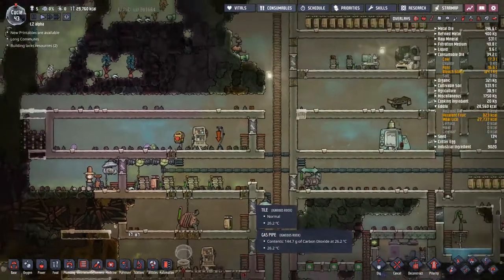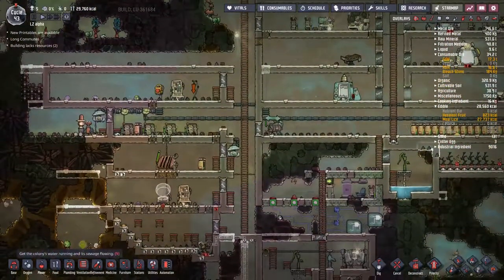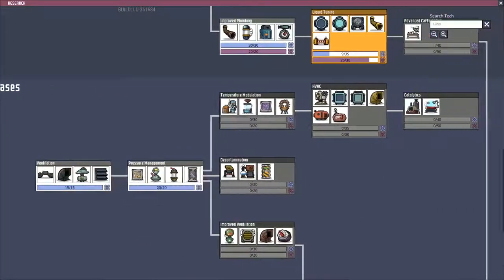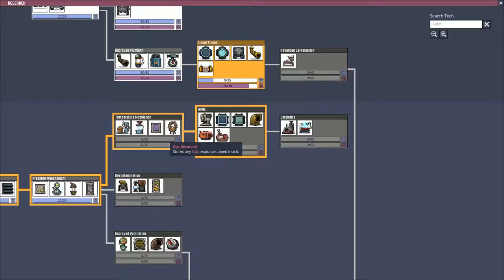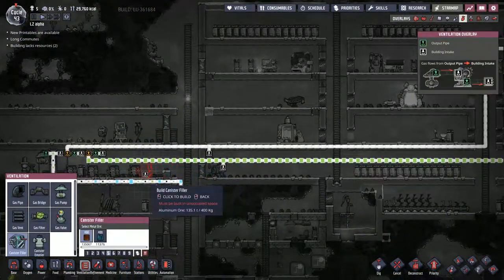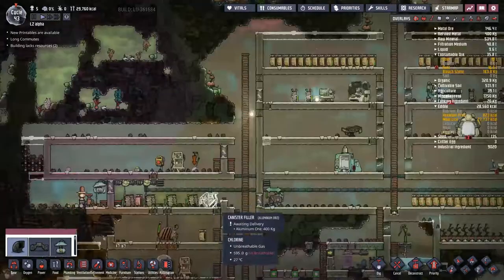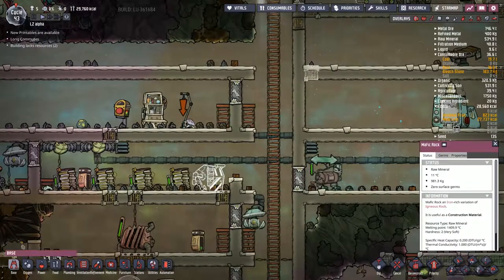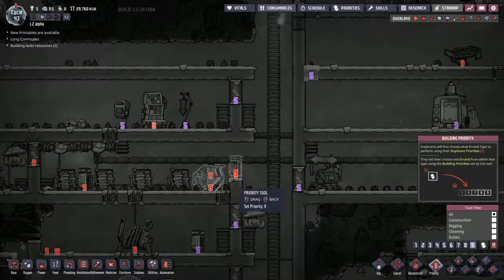I really just kind of want to liquefy it down and store it somewhere. But unfortunately we don't have a large storage for the gases — we've done very little of the actual gas line over here. Maybe this is something we want to work on — the gas reservoir — that's what I want. The only thing I've got is this canister filler. Maybe we want to do this — pop one of these down here, go for the gas bridge going over like that. I'm not sure if this needs anything other than what I've just given it. Hopefully that's it, and then we can just store all the chlorine in a storage bin. I don't know, I'm going to try it though.